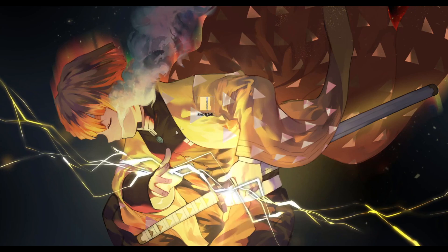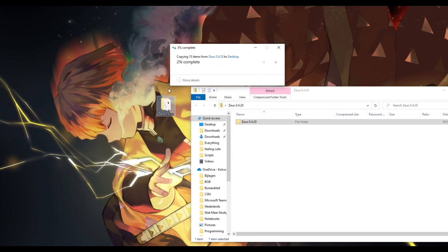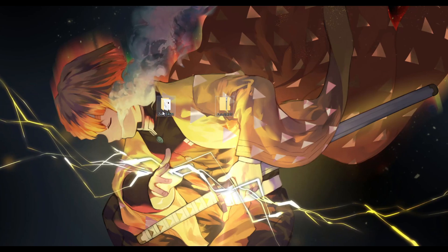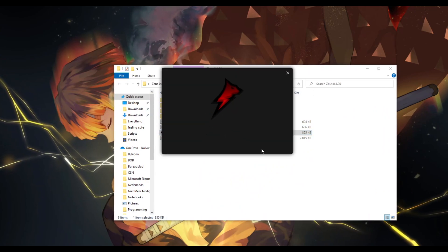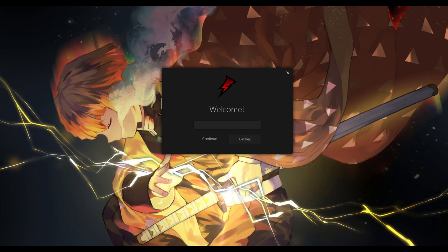Right-click and select 'Extract Here,' or just double-click on it and drag it onto your desktop. Make sure you extract it — if you don't extract it, it won't work at all. Open it, then just double-click on Zeus right here, click OK, and boom — here you are. Now you will need to get a key.